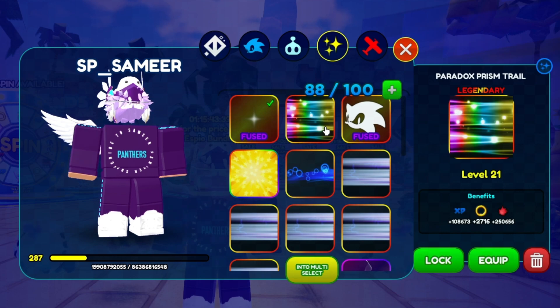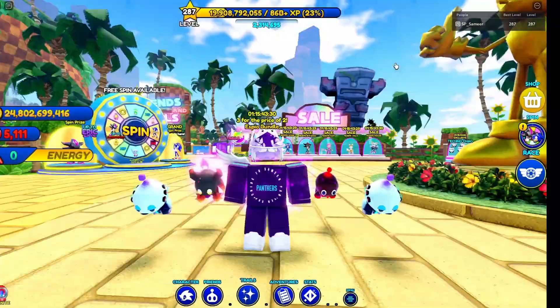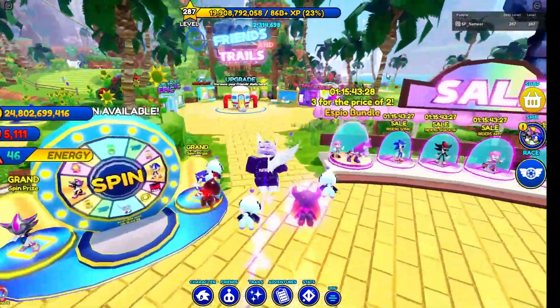The paradox prism trail gives me 108,000 XP, but the main part is the damage — 250,000. And finally I have the sonic speed trail: 265,000 XP, but the damage is kind of mid and so are the rings.